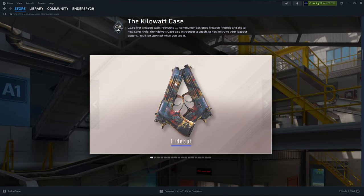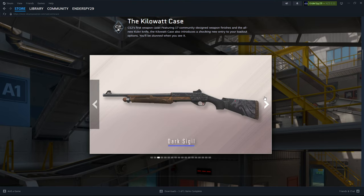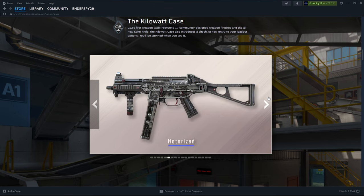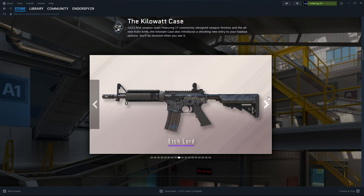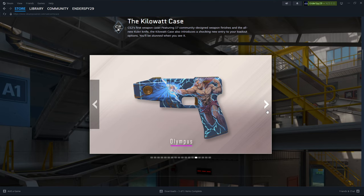The Kilowatt Case — they finally dropped it. Not only do we have all these amazing community skins — I love Lightbox, this skin is amazing — some of these are so good. Lego Glock, guys. And this 5-7 skin is clean. We also have Zeus skins. Everyone speculated that you could have skins for the Zeus, and you can now.